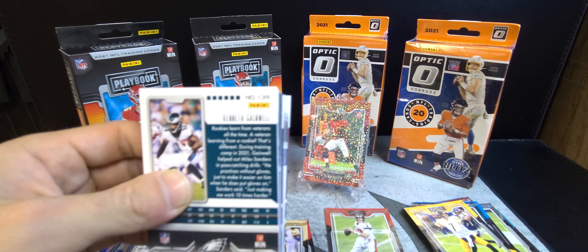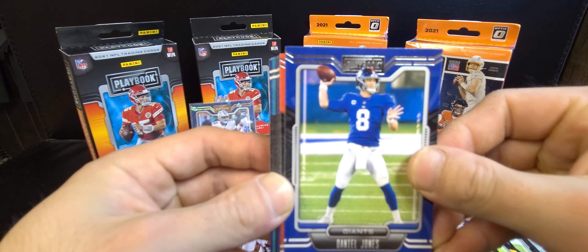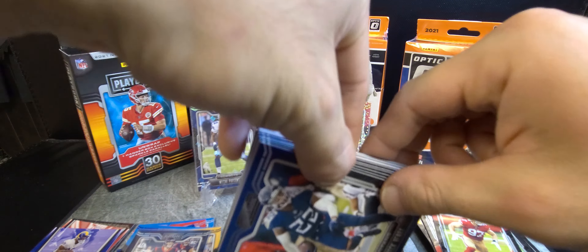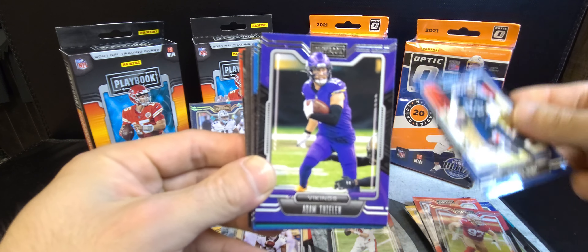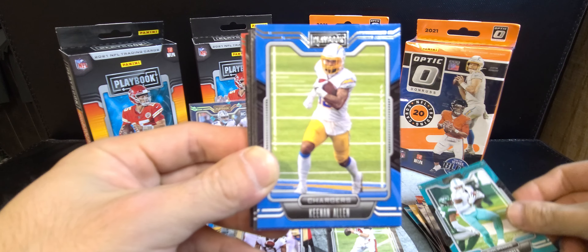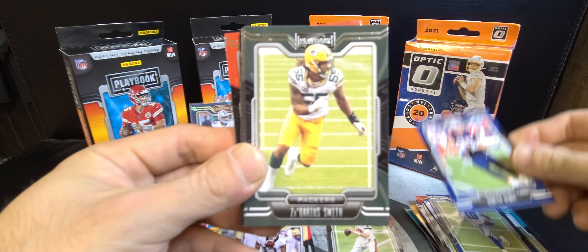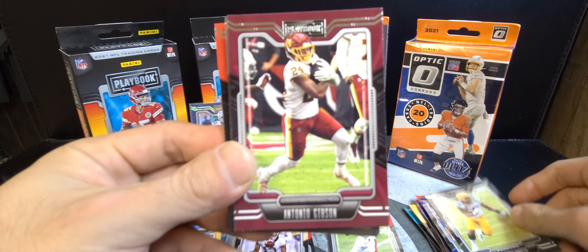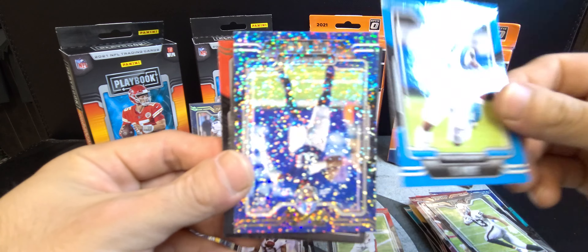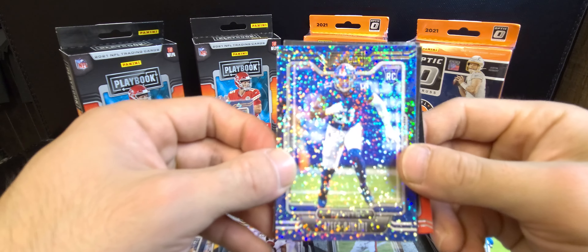I'd recommend them — find them out in the wild. I think I got these off Best Buy's online site. First off in Box 2 we got Daniel Jones, Odell Beckham Jr., Nick Bosa, Derrick Henry, Adam Thielen, Allen Robinson, Devonta Parker, Keenan Allen, Amari Cooper, Hunter Henry, Za'Darius Smith, Antonio Gibson, Darren Waller, DJ Moore. And there's our sparkle parallel and rookie card — Aziz Al-Shaair.